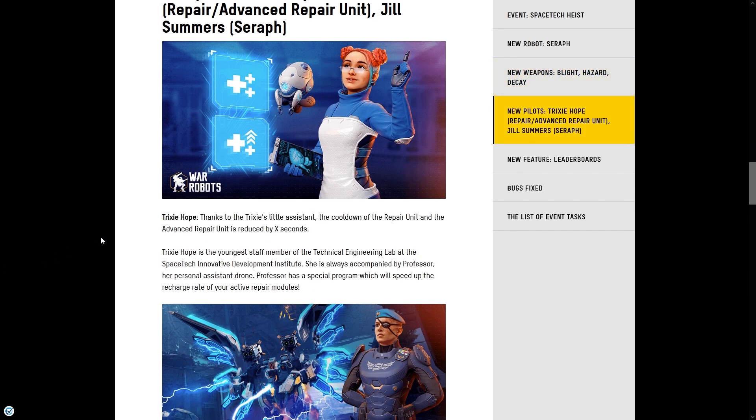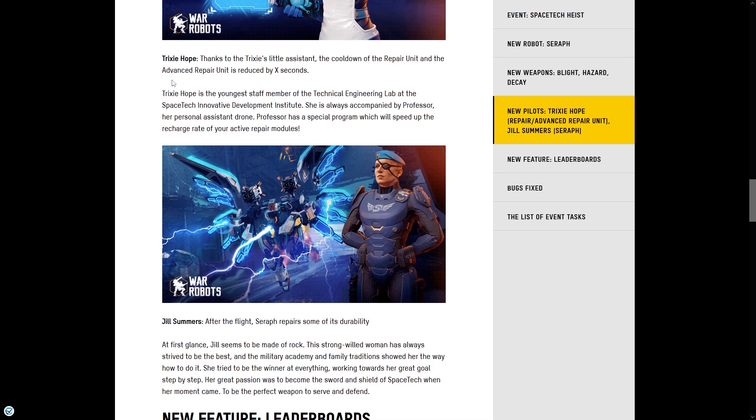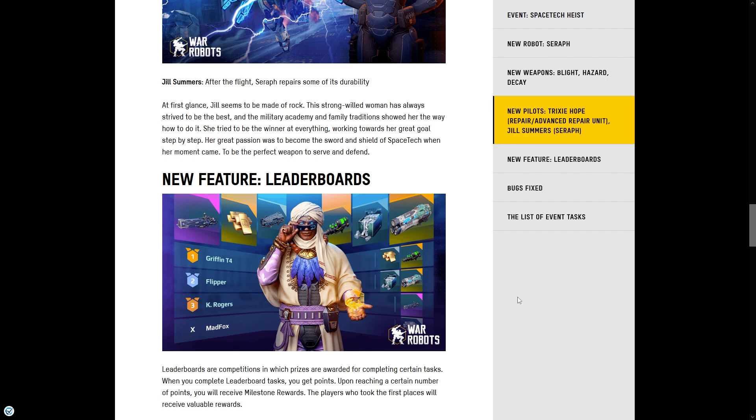The new pilot Trixie Hope has a special ability: thanks to her assistance, the cooldown of the Repair Unit and the Advanced Repair Unit is reduced — though they haven't told us by how many seconds yet, so we'll have to wait and see when the event starts. As for Gil Summers, the Seraph pilot's ability is that after flight, the Seraph repairs some of its durability.